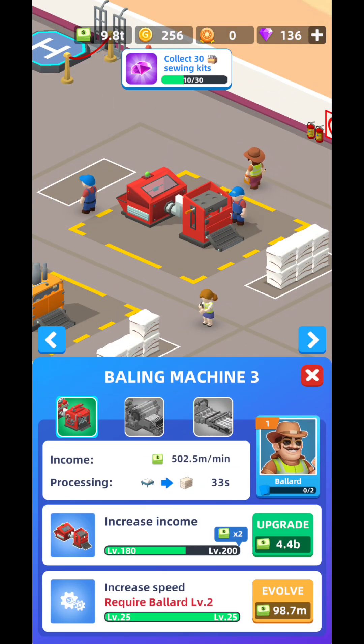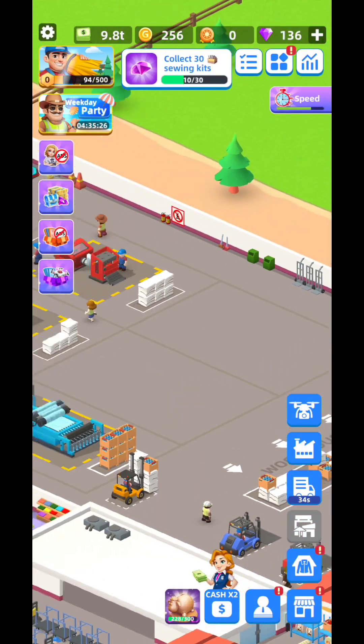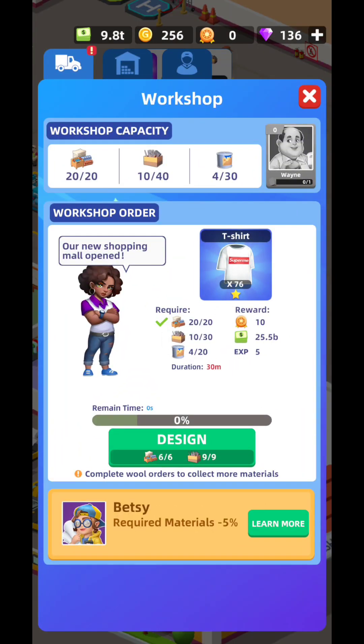Besides that, you're going to have a lot of machines over here — the bowling machine, the reeling machine. Afterwards you're going to get more and more reeling machines depending on the location you're in, and you're going to be able to do the workshop. In the workshop you're going to be able to create different kinds of t-shirts.